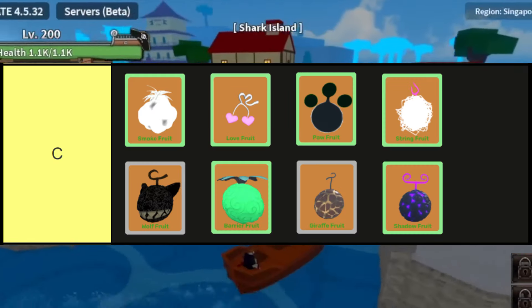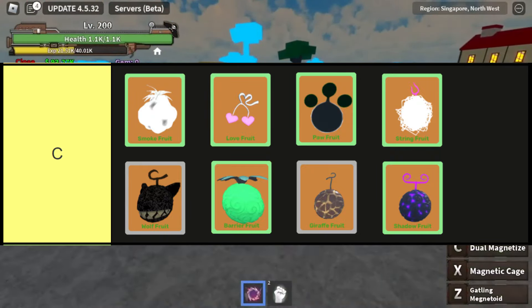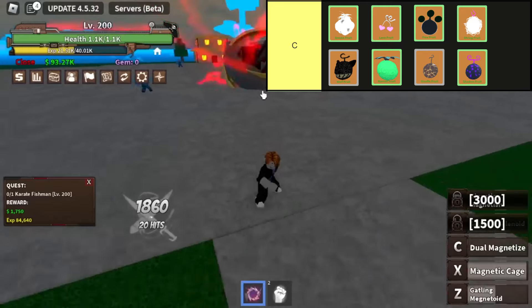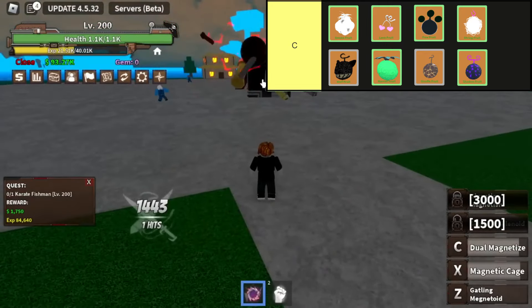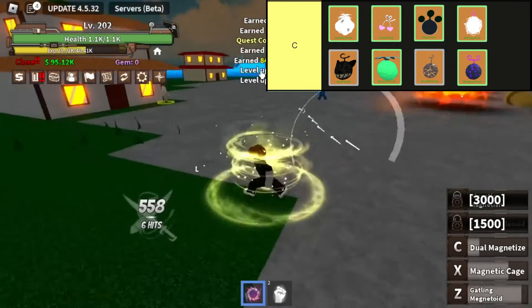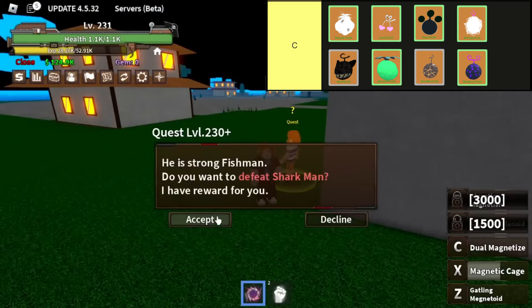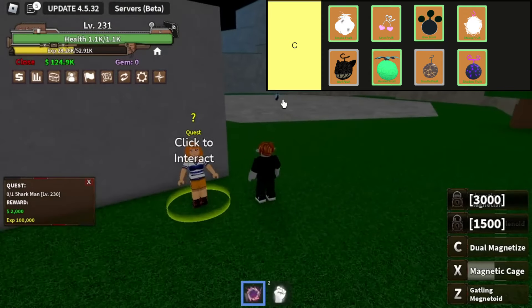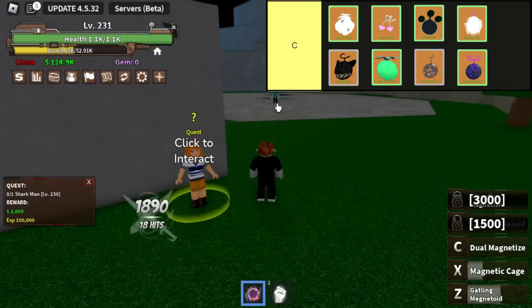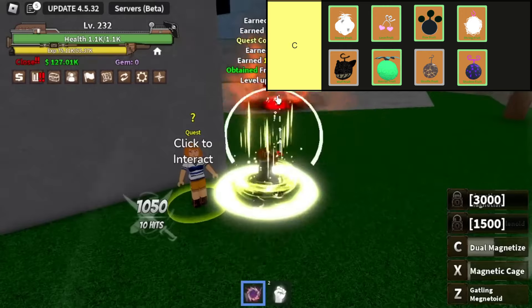The fruits in this tier are: Smoke, Love, Paw, String, Wolf, Barrier, Giraffe, and Shadow. The Moku Moku no Mi, or Smoke Fruit, a Logia-type, offers players the ability to transform into smoke. With its versatility in dealing good damage and facilitating NPC gathering with the V-move, it stands out as the only uncommon tier Logia Fruit, available through Discovery, Purchase, or Gotcha. However, precision is crucial as its X, V, and C moves deliver low damage if not executed accurately, while its Z-move has limited range.